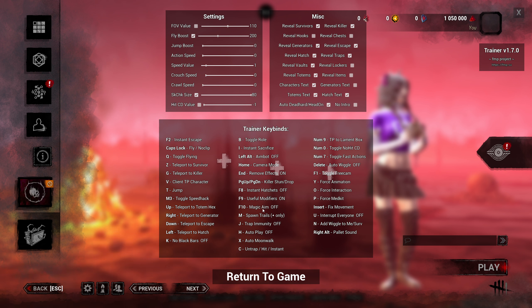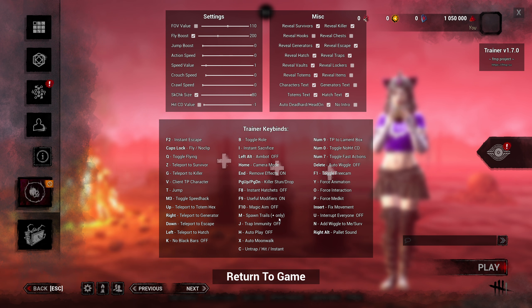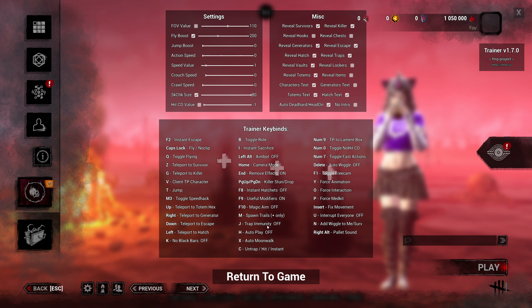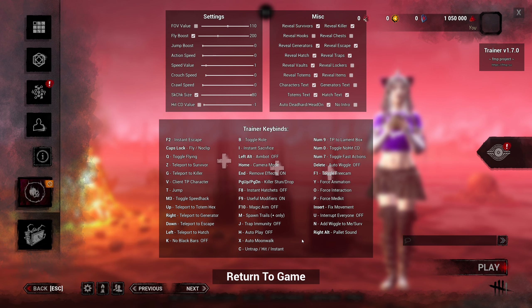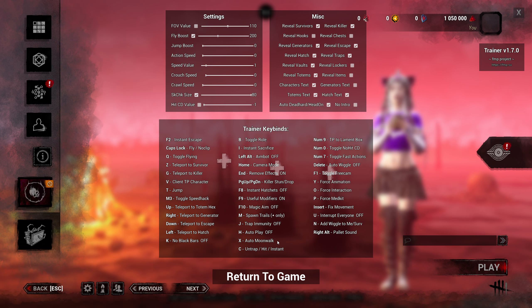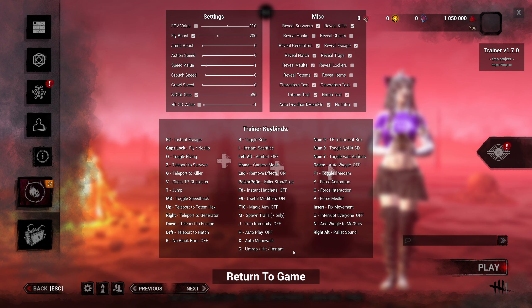Spawn trails — this is for Pyramid Head, the Executioner only. You can spawn his trails apparently. Trap immunity — this is if you're going against a Trapper and you don't want to get trapped in his traps, press J for trap immunity. I'm not sure why it's not turning on at the moment, but you should be able to do that in-game.